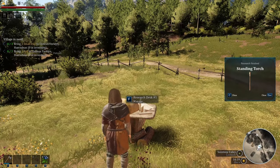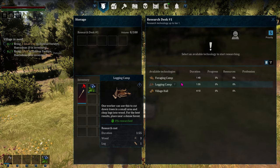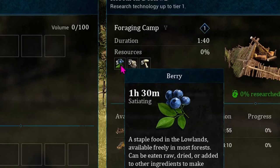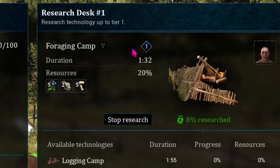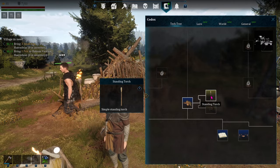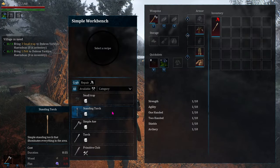In order to get new blueprints, you go to the research desk and select which one you want to research to figure out how to make it. It'll show you what resources you need, and then you and your helpers can add those items. It takes a certain amount of time to get it researched. Once it's researched — like my standing torch — it shows up on my tech tree of things I'm able to make, and I can go to my workbench and use the recipe.